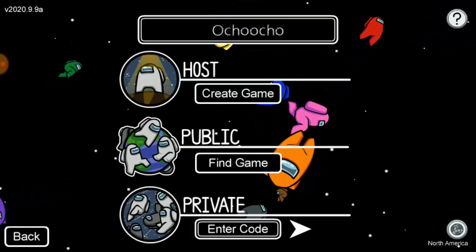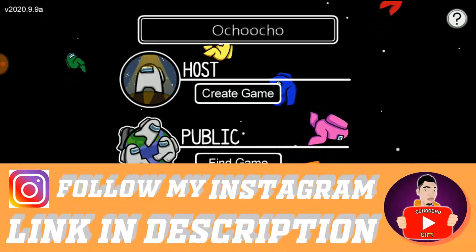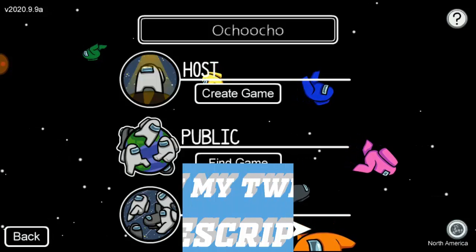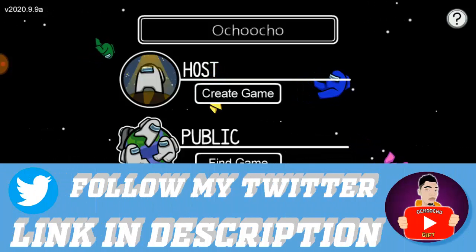It's actually pretty easy. What you have to do is invite your friends to join before you start — before you create a game. First of all, just go to Discord and create a server for the voice chat.